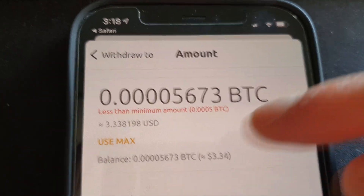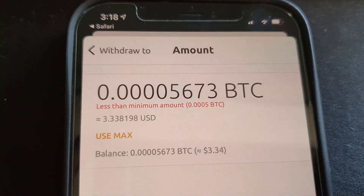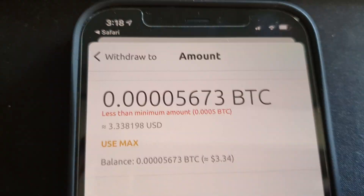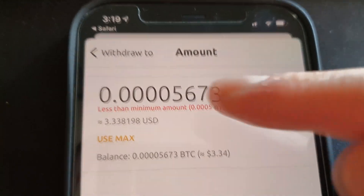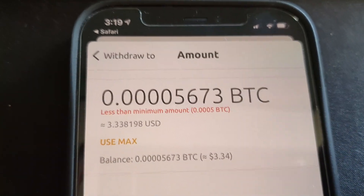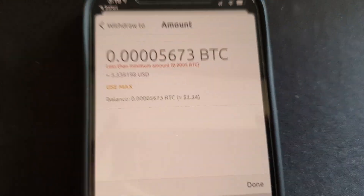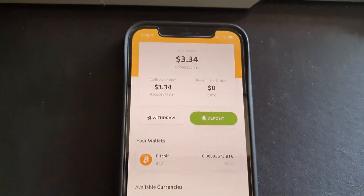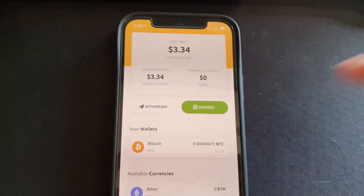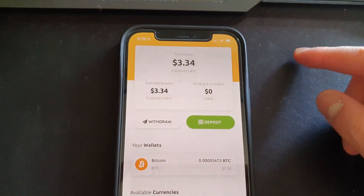Apparently we can't withdraw yet. The minimum withdrawal amount is 0.0005 BTC, and we don't have that yet. If we run the PC for only 10 more days, we'll hit the cash-out limit. Once you hit the minimum cash-out amount, it allows you to transfer directly to Coinbase. The cash-out limit is roughly around $30.